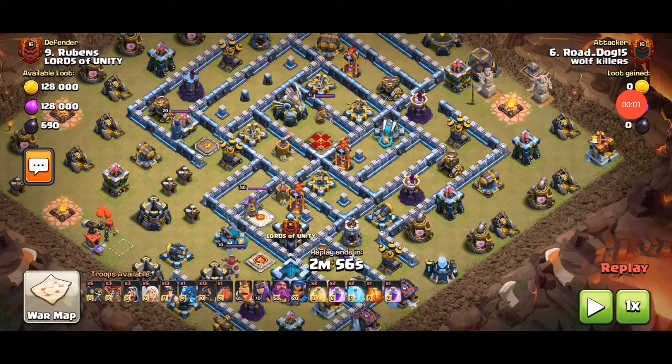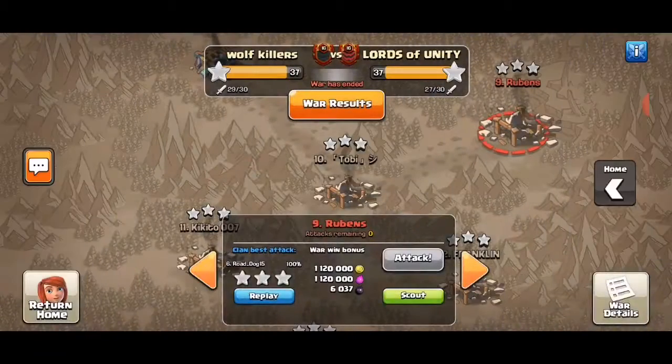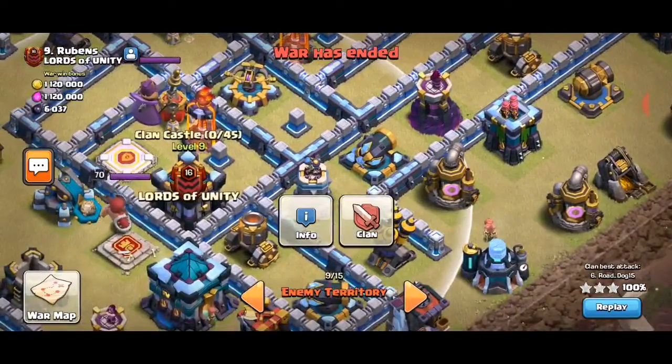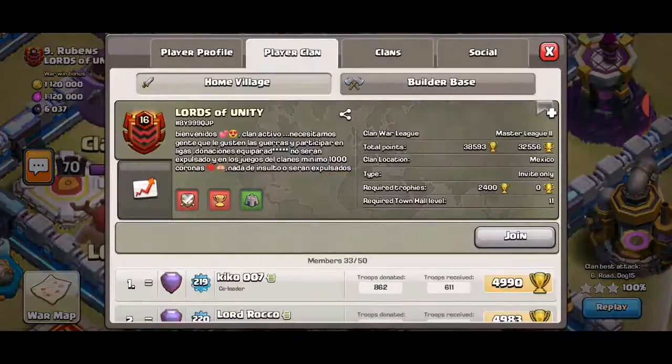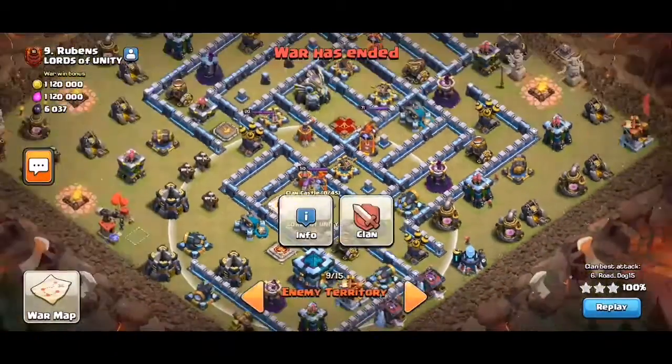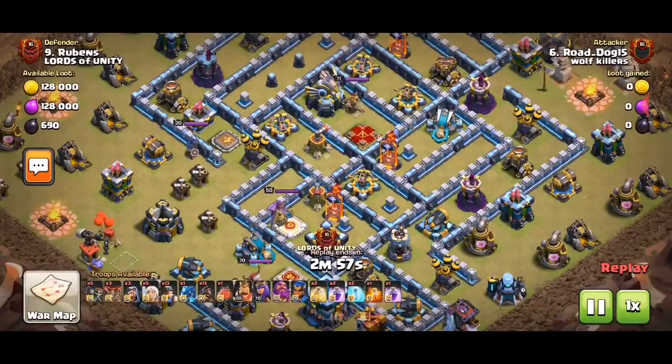Hey guys, Tom here, showing you another war replay. This one was weird because it has strangely no CC — zero out of 45. So this clan is not really the best, but the attack — well, they just forgot to fill the CC for some reason.